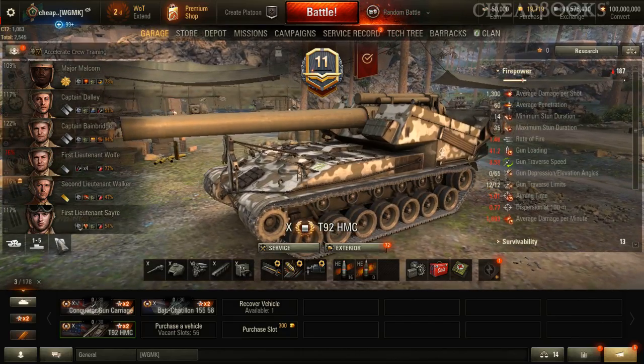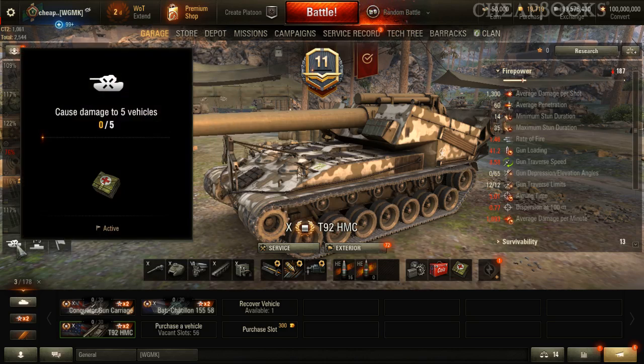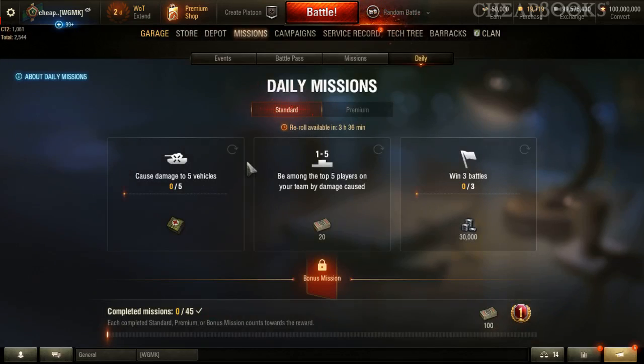One of the new features is daily missions. These are missions you can rotate — if you don't like a particular mission, you can click on it and change it to another random mission, and you can do this once every four hours.